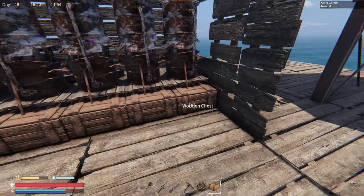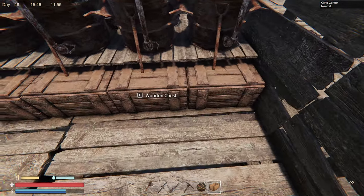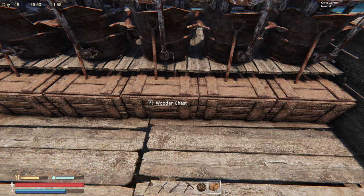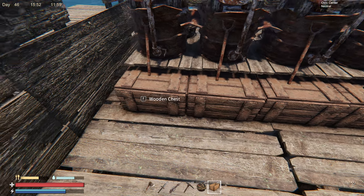You have a chest for each one. The way I set it up: the first chest is iron ore, copper ore, iron ingots, copper ingots, and steel.